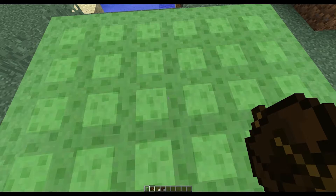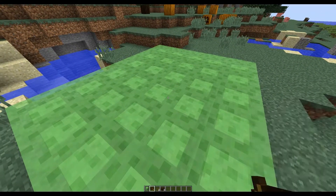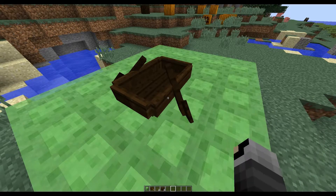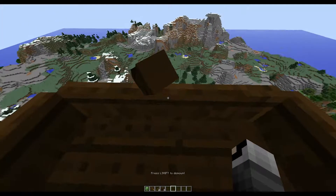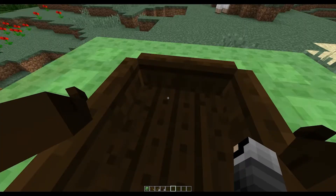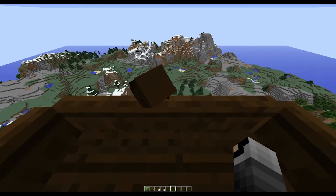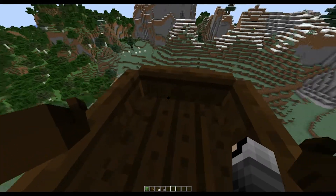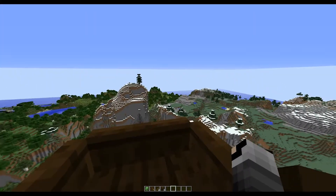This first glitch involves a slime block in a boat. You place the boat down, hop in, and you're propelled 50 to 60 blocks up in the air. You do not lose any momentum — you keep going the same rate, 50 to 60 blocks every single bounce — and you still have full control of the boat.